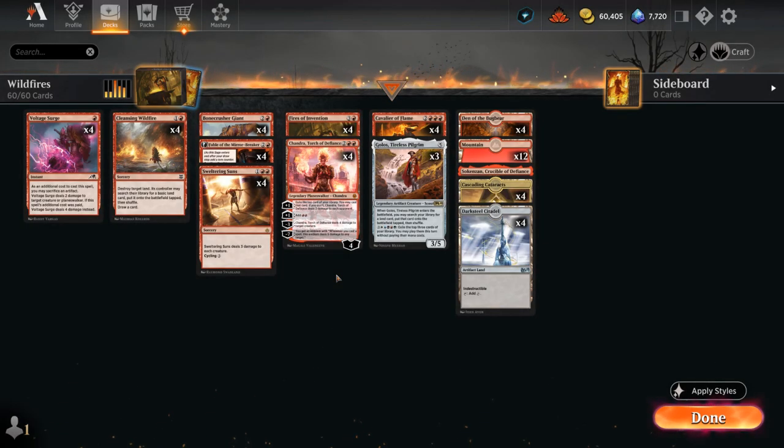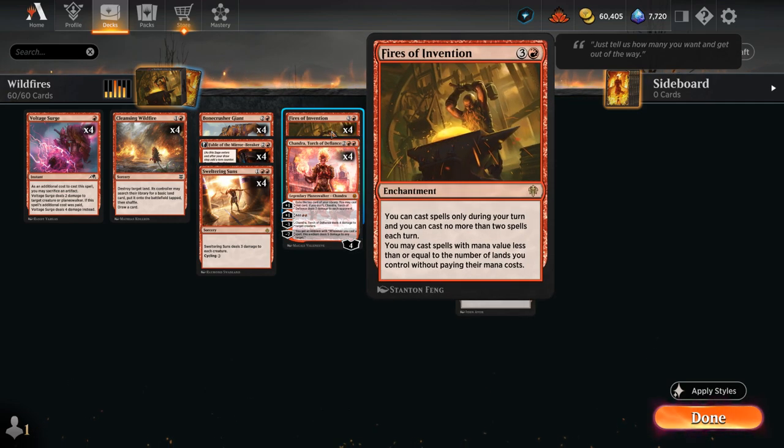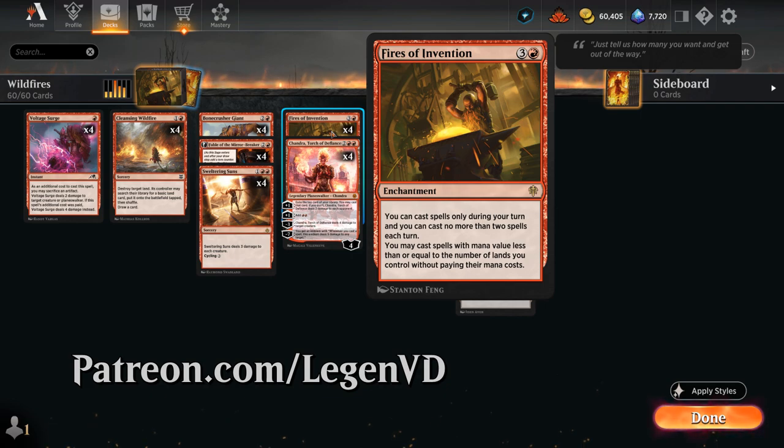Hello and welcome to another Explorer gameplay video. Today I'm very excited to introduce to you this Monored Fires of Invention deck. This is a blast from the past, requested by one of my supporters on Patreon. Fires of Invention is a mana enchantment that lets us cast spells only during our turn, and no more than two spells each turn,